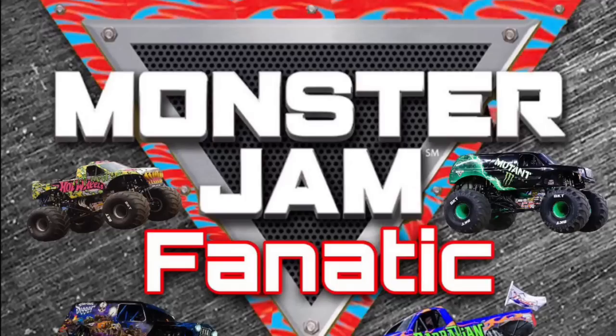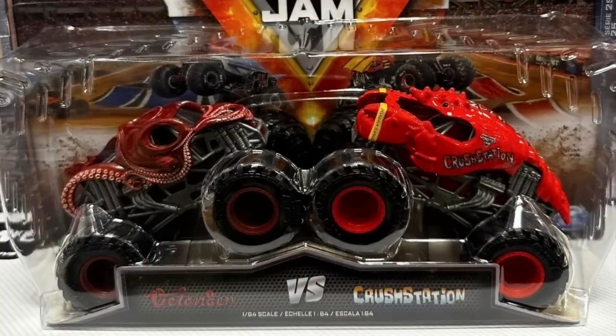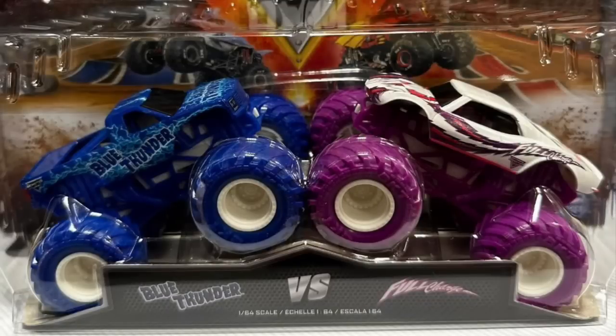We're going to start off with a couple of double packs — I think this is series 25, it could be 24. First off we have the Crustacean and Octinator. Crustacean is a very clean design and I'm definitely looking forward to getting and reviewing that. Next is Full Charge and Blue Thunder. Full Charge is white and purple now — it's usually hot bright pink, so that is definitely a change. The Blue Thunder body looks the same but Full Charge has a new body, which is pretty cool looking.